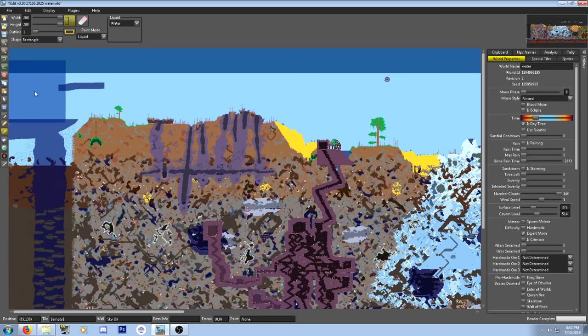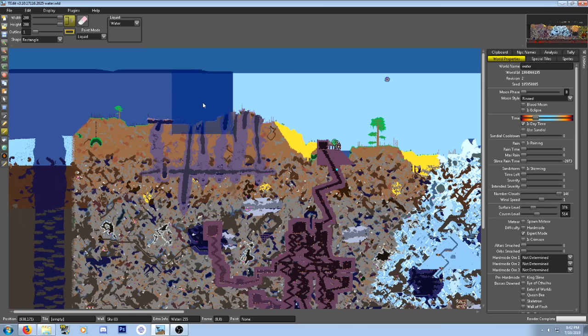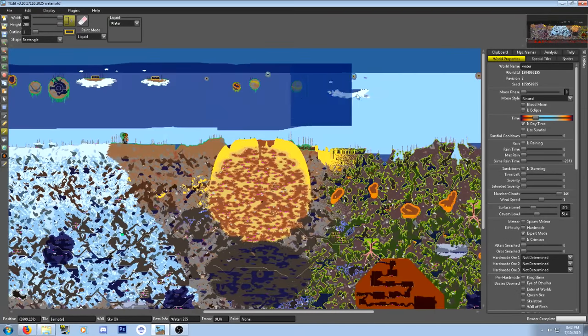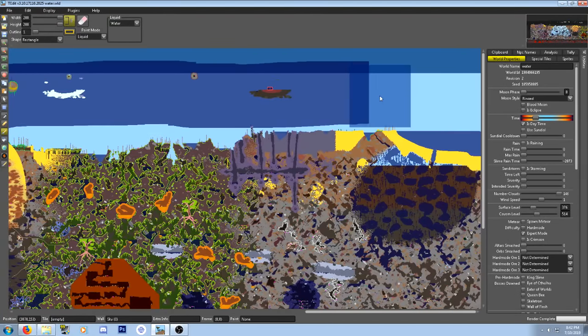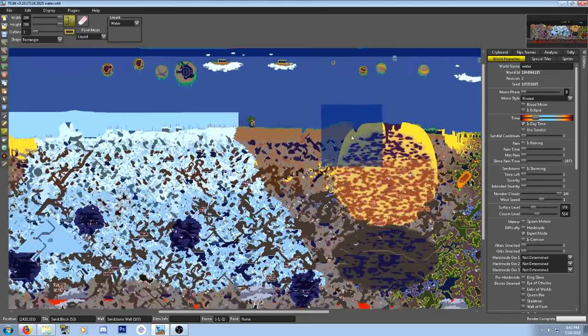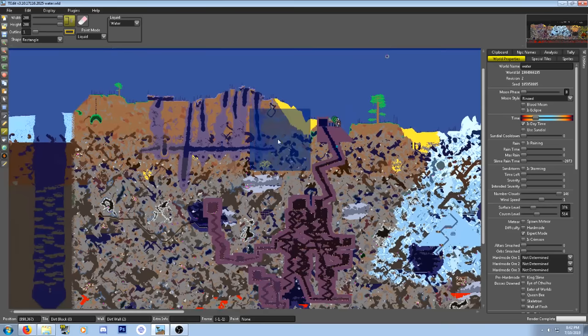What can we do — shapes? We can do shapes, give it width. What about outline? We'll keep that at one. I'm assuming I just brush the water all over until the whole place is filled, and then we hop into the world and that's it. Let's go ahead and fill up this whole thing.